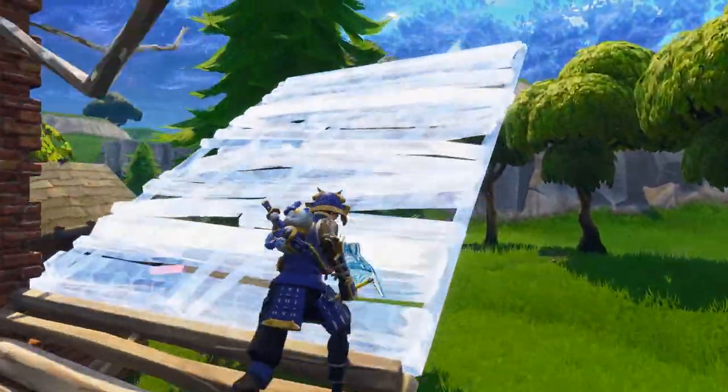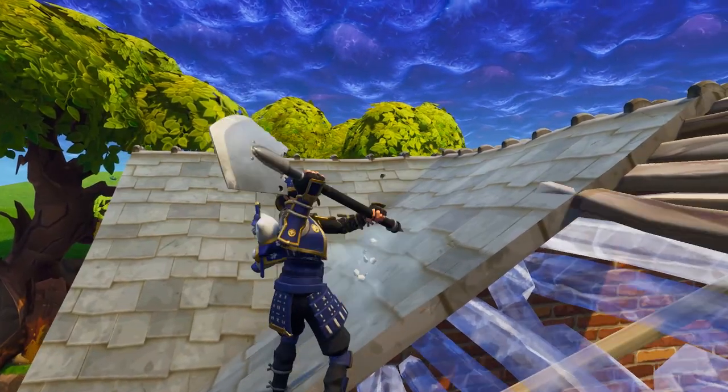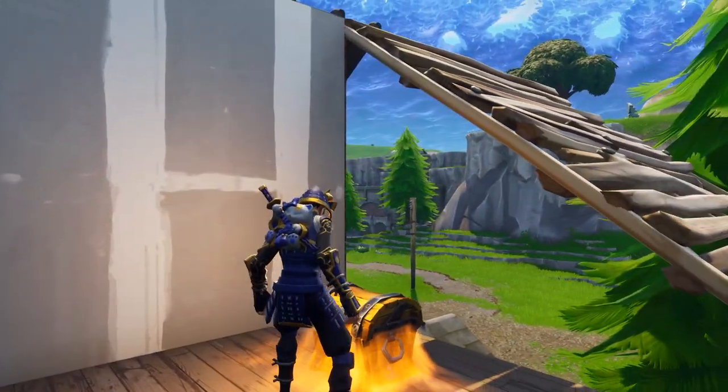The second chest spawn is in the roof. An easy way to access it is either by dropping on top of the roof, or simply by making your way up to the top level.